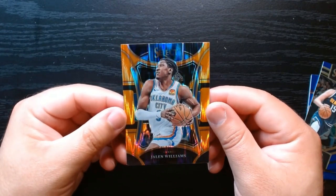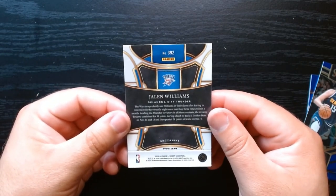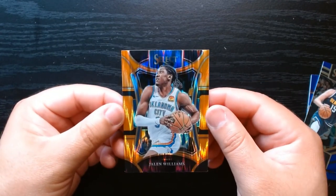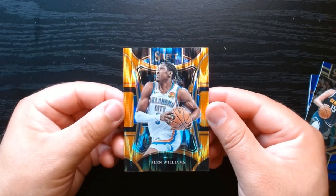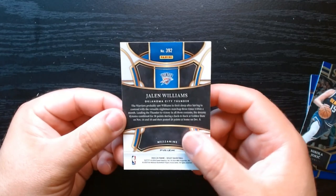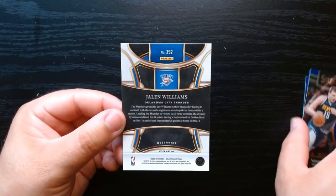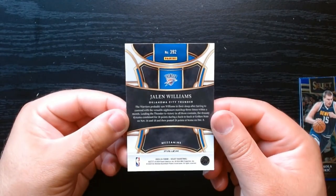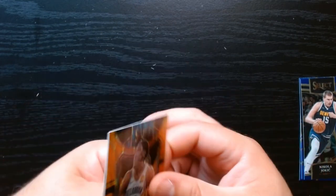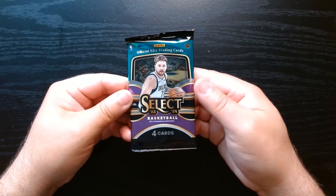We have the Orange Flash of Jalen Williams from the OKC Thunder. This is a Mezzanine too — I hadn't noticed the design. That's interesting. The Mezzanine is like the more rare of the designs — Premier, Concourse, Courtside, and then Mezzanine. We will definitely take it. Very, very nice. Halfway there, let's get it.